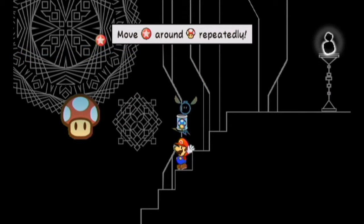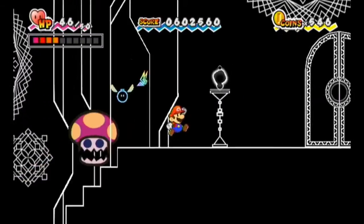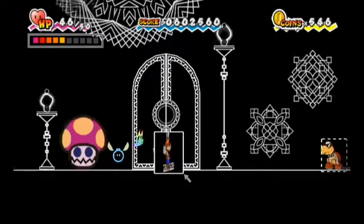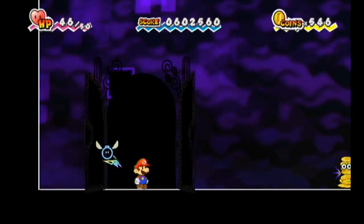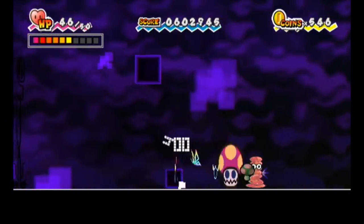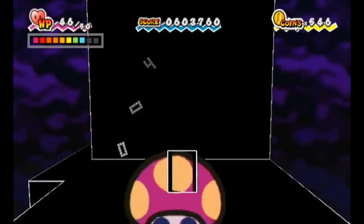If I were being swarmed, I'd use the Thunder. The pointer thing here is a bit finicky, but I got it. Now I can send this thing to snack on enemies. I think we're supposed to go through here — let's see. Oh no, but there is something here. Besides curses. Oh, Poison Mushroom! Curses can occasionally drop those. It doesn't serve a purpose, it just poisons you.